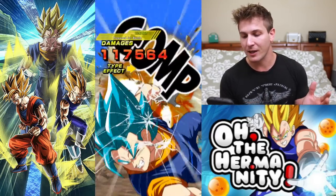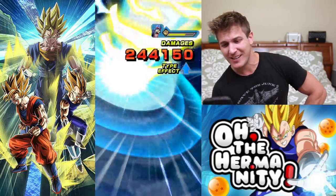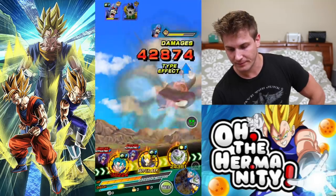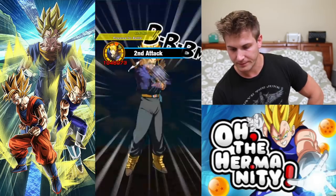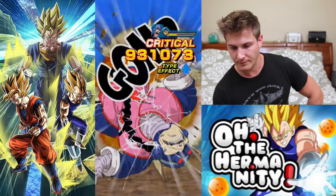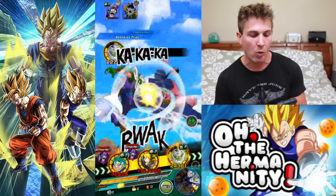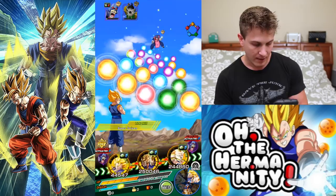Look at that — 117,000 damage. That should have been a lot less, that was weird. Nice, double super attack! My ally Trunks is also almost full rainbow, only missing one hidden path.